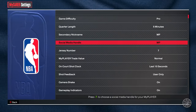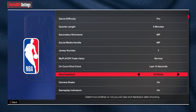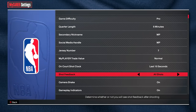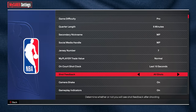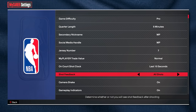Let's look at the settings. One thing you want to make sure you have on is shot feedback — I actually only have it on user only, but I need to put it on all shots. This is the little thing that pops up in the bottom left showing what coverage the shot was, if it was contested, and if you miss, it tells you if it was early, late, slightly early, or slightly late. That's important because if you miss slightly early, you know you need to time it a little later.